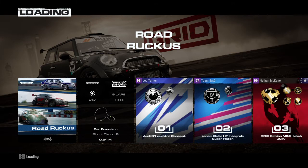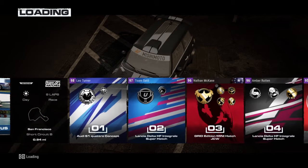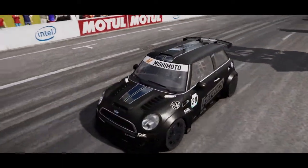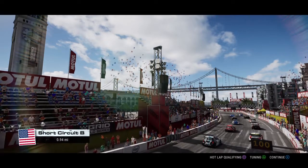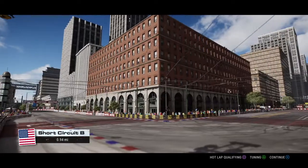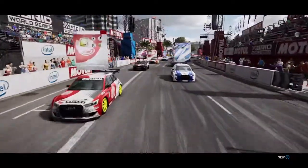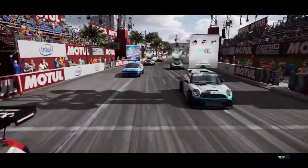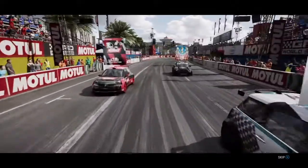Hello everyone, I'm JVC1103, welcome back to some more GRID 2019. Today we're going to San Francisco with the first part of the season pass, the Super Hatches. We're going to have a nine-lap race around the short circuit B layout. You'll notice something awkward at the car select screen — there's technically five cars.